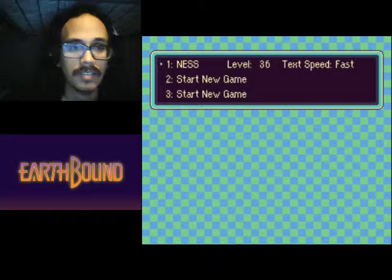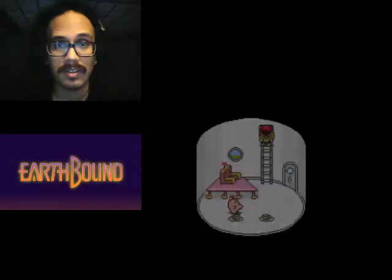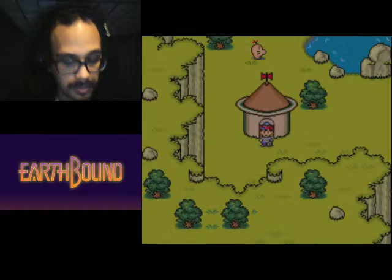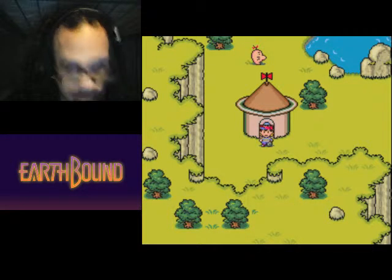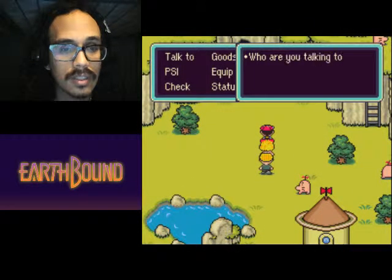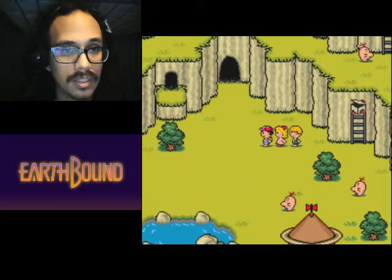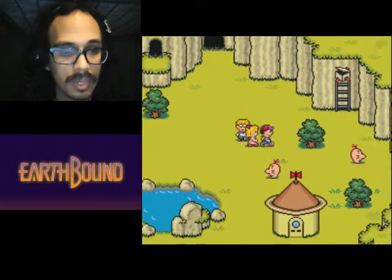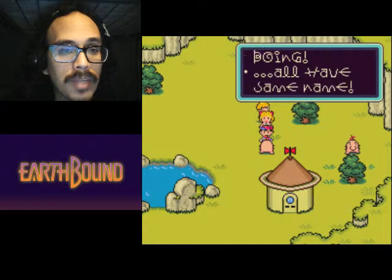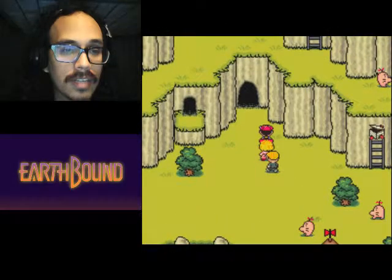All right, let's do this. I haven't played this game for god knows how long — that was a three-minute read. So how the fuck did I... okay it's been a while. Let me look at the controls. Is there a running button? No. The A button is to talk, I guess. Okay, so A is basically to talk — I don't have to deal with that stupid thing anymore. Got it.